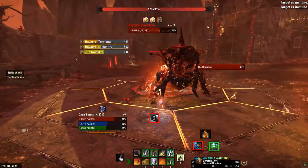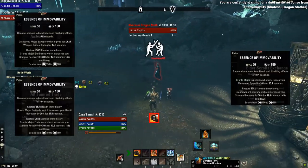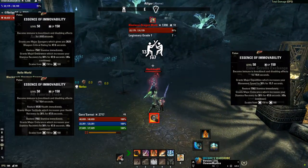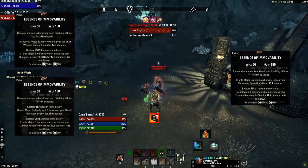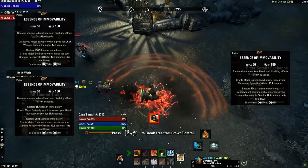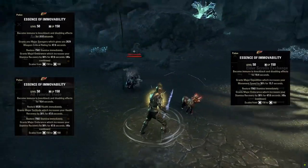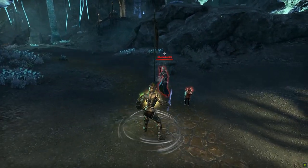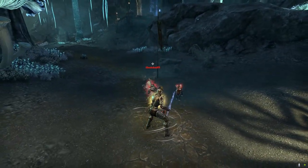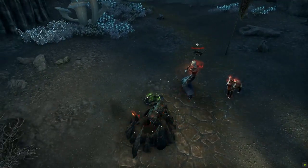For number 2 on the list, we have Immovability Potions, which can come in many forms such as granting resources back through magicka and stamina gain, weapon and spell critical rating along with damage, and of course CC immunity for a good amount of time. There are a lot of combinations of Immovability Potions out there, so it's up to you whether you want critical rating, spell or weapon damage, health back or magicka back, or both.